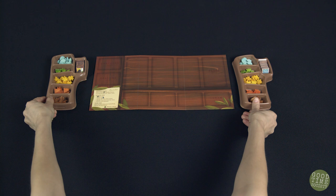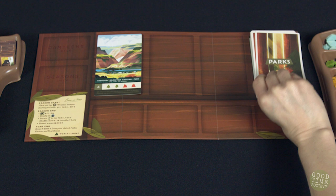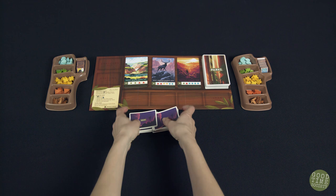Setup begins with the game board placed center. Align the two token trays next to the board to create a very tidy supply. Shuffle the parks cards into a face-down draw deck on the top right of the board, then draw and reveal the top three cards, placing them in the parks slots to the left. Shuffle the gear cards face-down to form the gear deck on the bottom right, then reveal the top three gear cards and place them in the gear slots as well.